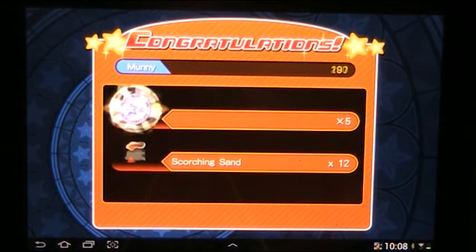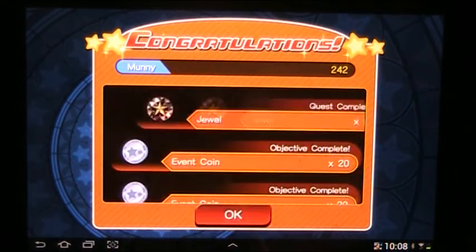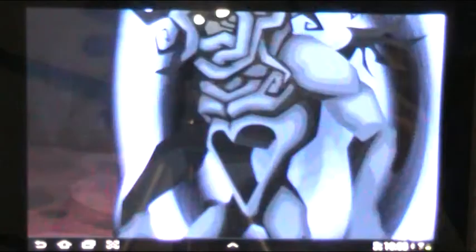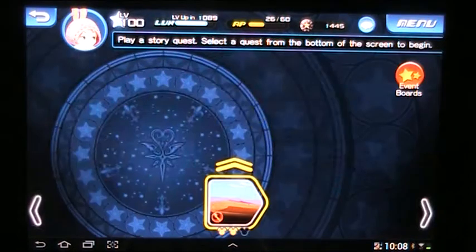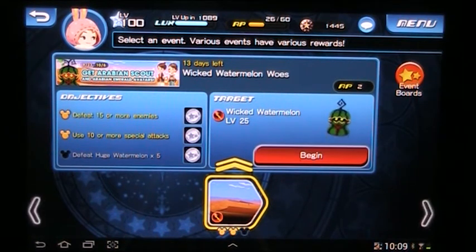I think there will be a new map. 10, 16, 11, 20, 20. I had a raid boss — I forgot about that. Can we only get more event coins by defeating a huge watermelon now? I don't know, I'd like there to be some more.